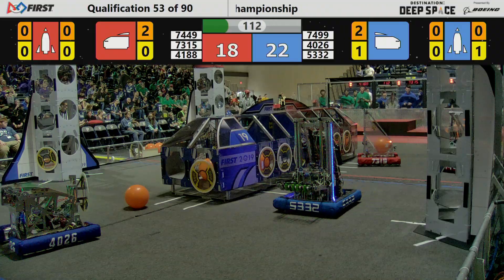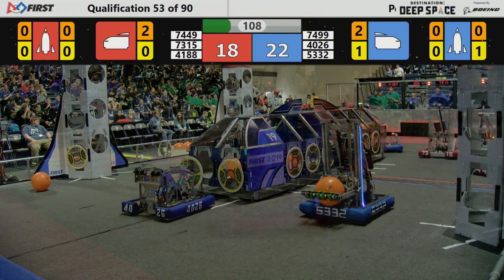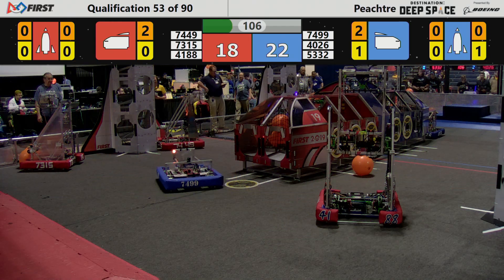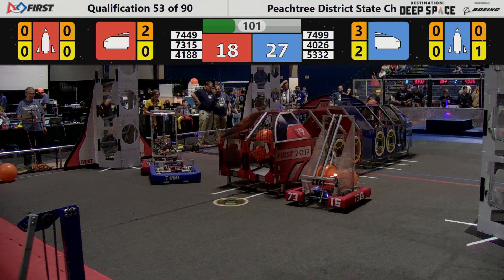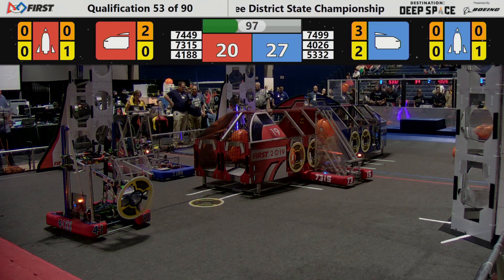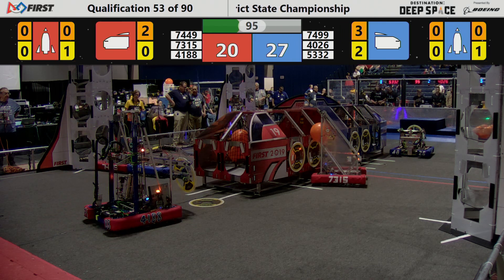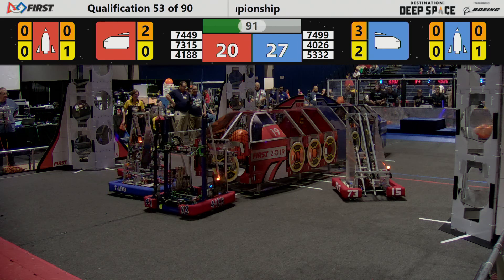Lithium Robotics placing a hatch panel on the Red Rocket for the Red Alliance. While the Giganites add three more — maybe not. They put one on top of the other one on the far side. Looking to get three more points on the near side of the Red Alliance — they score three there.